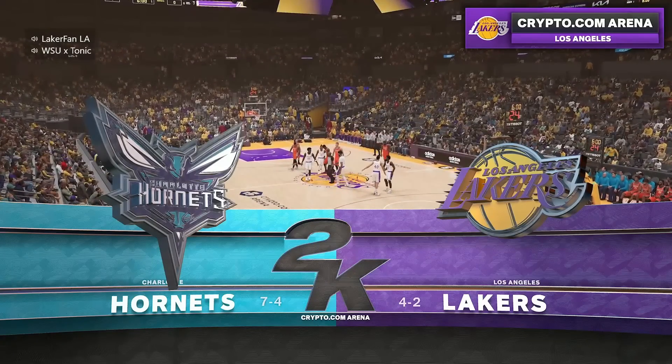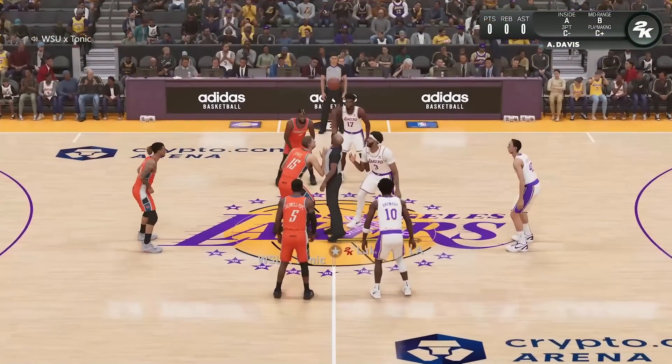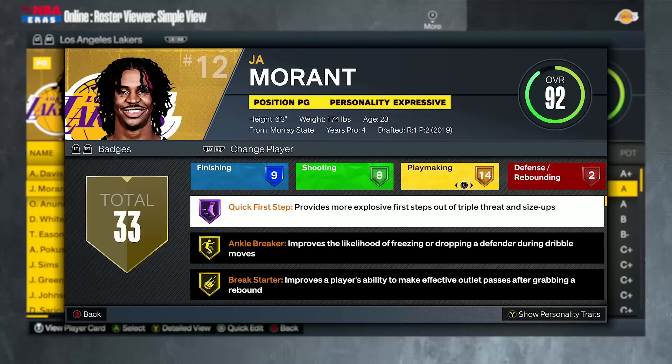What's up everyone — today's video is about Ja Morant and how Hall of Fame Quick First Step is unguardable in NBA 2K23. This is part of my comp NBA 2K23 MyLeague series with 24 people. A quick overview: Ja Morant has Hall of Fame Quick First Step — I added it to him.